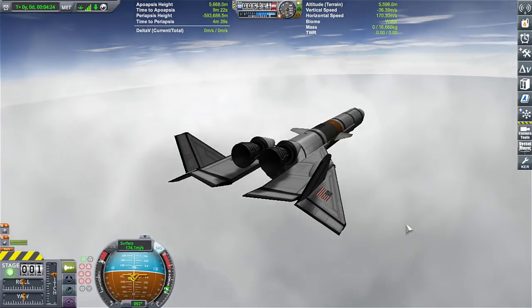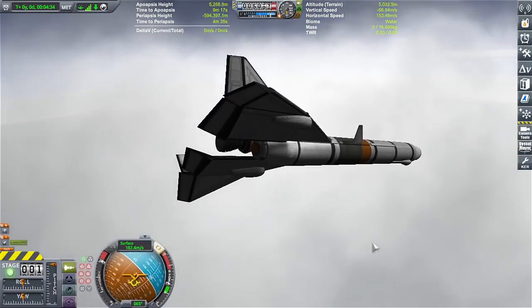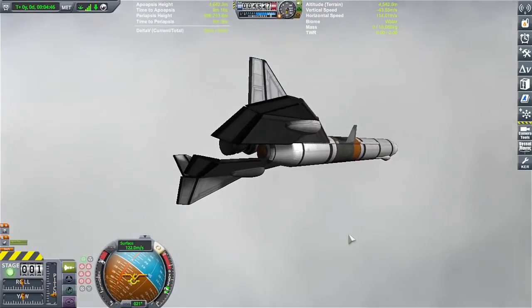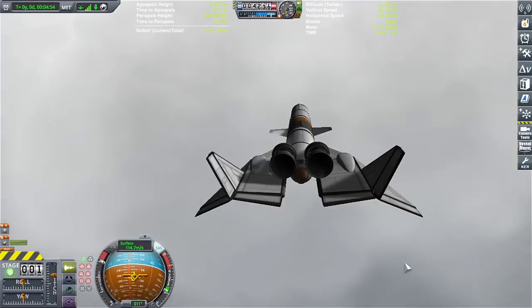Something tells me I'm probably going to have to put jets on the thing. I'd really prefer not to, but if I have to, then I have to — maybe just one jet, like a Panther or something. I'll just have it with its own fuel source in the very far back. But it seems to work.